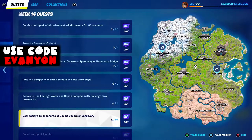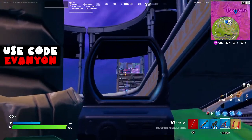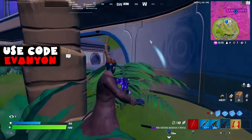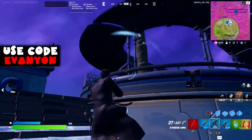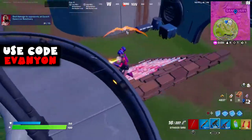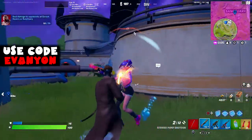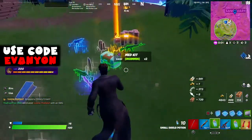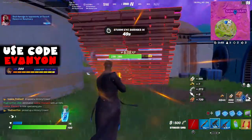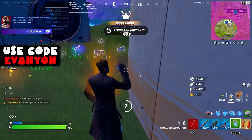Next, deal damage to opponents at Covered Cavern or the Sanctuary. I did this at the Sanctuary because my game ended there, making 75 damage easy. You could also try it against IO agents or bosses at Covered Cavern. There's also The Rock's character at the Sanctuary as another AI — if damage against AI counts, he should be an easy target.